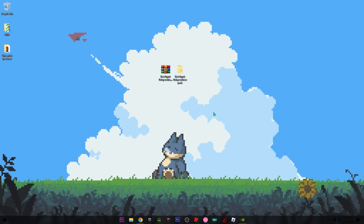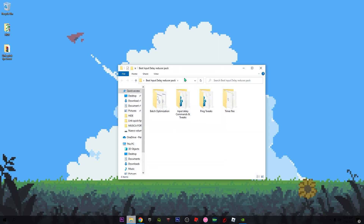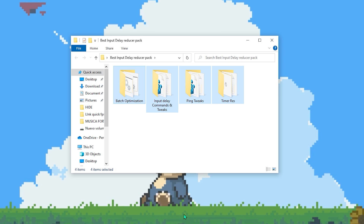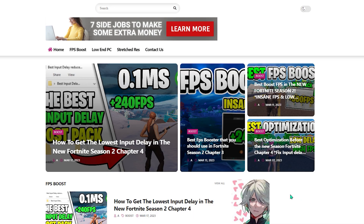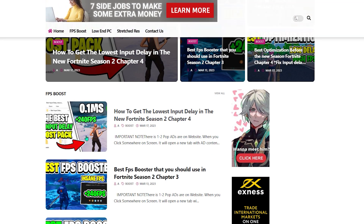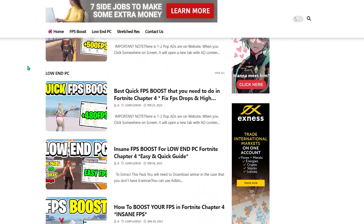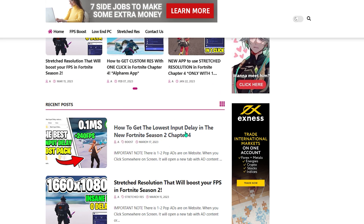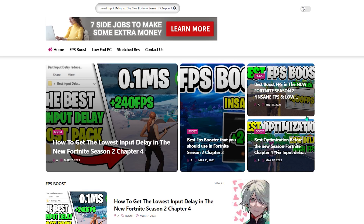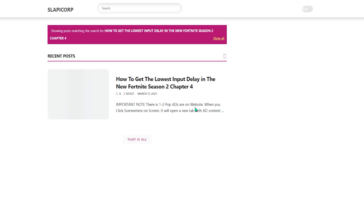Now it's time to use the best input delay reducer pack. It's really simple — just open it and you'll see four simple steps. If you don't have the pack, go to the link in the description which will take you to my website where you can download it. On my website, go to this post — which is the one we're using — or go straight to the recent posts. If you still can't find it, copy the title of this video, paste it in the search bar, and press Enter.